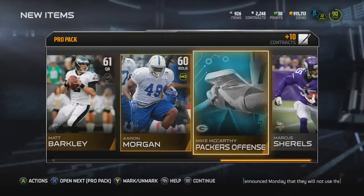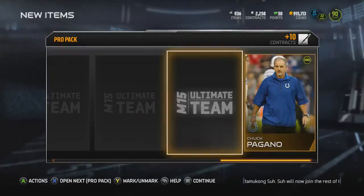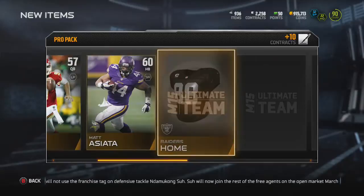I'm only going to do pack openings on Saturdays from now on until I finish the Master set, because I think I'm going to need a lot of coins for that. We got Michael Roos in this pack. Elite badges are ridiculous right now — last I checked it was above 50k for an elite badge, so I need all the coins I can get to do that.